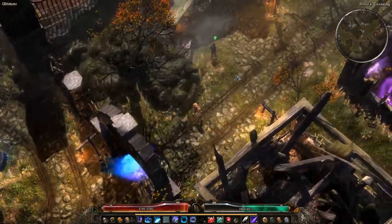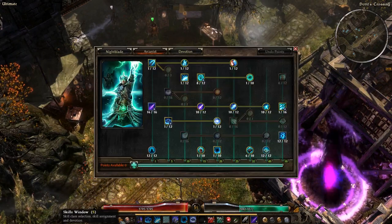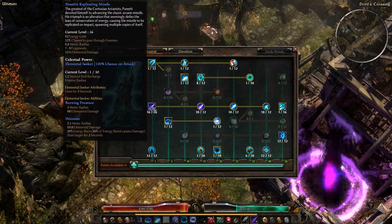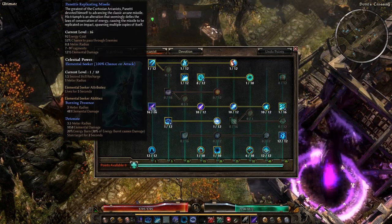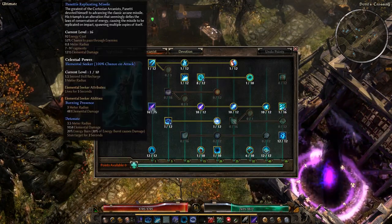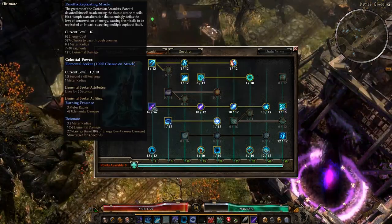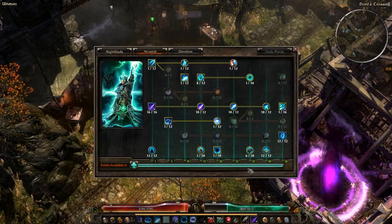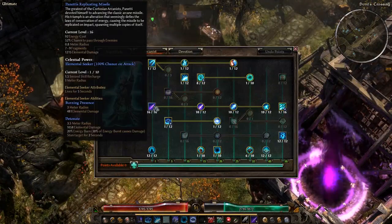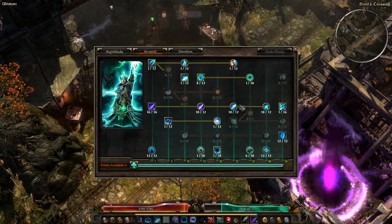Panetti's Replicating Missile, for its simplicity, is one of my favorite abilities in the game. Taking the magic missile concept and making it something special is just really awesome. I recommend maxing out the base skill first — get it to 16 out of 16 regardless of your gearing. For the modifiers, I'd try to keep them roughly equal.